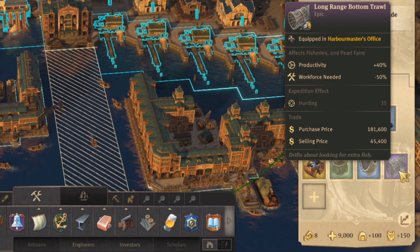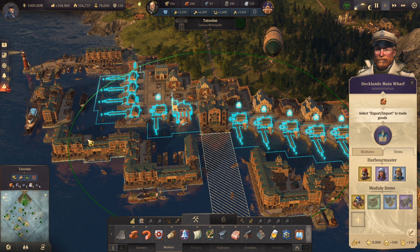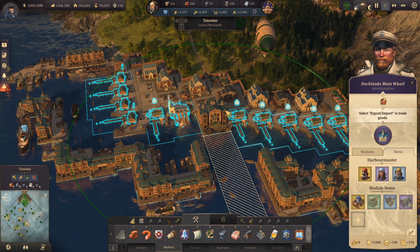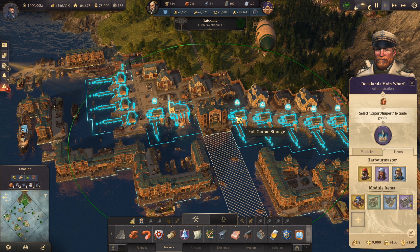As you can see, all the buildings and features that are inside of the radius of our main Docklands raft have the effect applied. Right now I have the full output storage because I want to show you first the combos, and then I'm going to show you how I'm using them. So this is the first combo — thanks to that we're gonna have fish, tallow, and gold. Three items to sell.